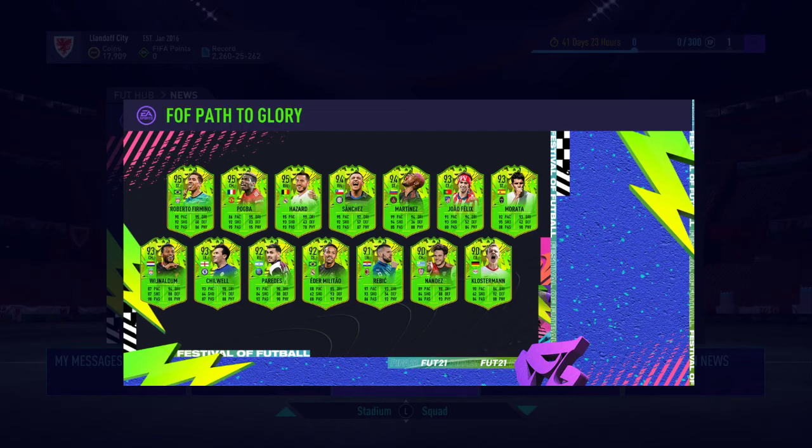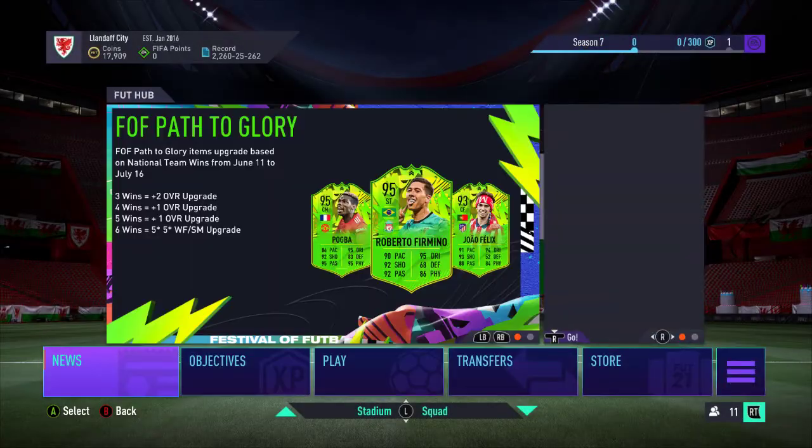That is a sick team — look at that: Firmino, Pogba, Hazard, as well as Militao, Morata, Felix, and Martinez. Those cards are really good. Militao with 88 base pace, Chilwell's a defender, Paredes is a right back rather than midfielder, and Klosterman's a centre-back. That's the Path to Glory Team 2.